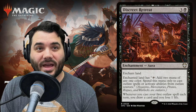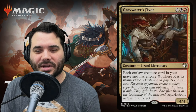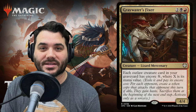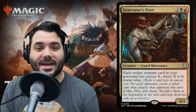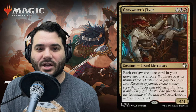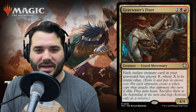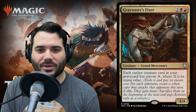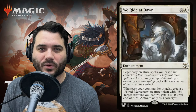Next we have Graywater's Fixer — two, black, and a red for a lizard mercenary, a 4/4. Each outlaw creature card in your graveyard has encore X, where X is its mana cost. Encore says exile it and pay its encore cost; for each opponent, create a token copy that attacks that opponent this turn if able, gains haste, and is sacrificed at the beginning of the next end step. Activate only as a sorcery.